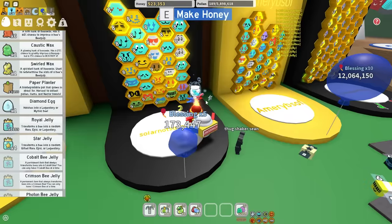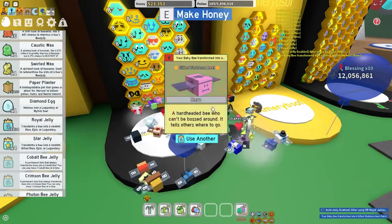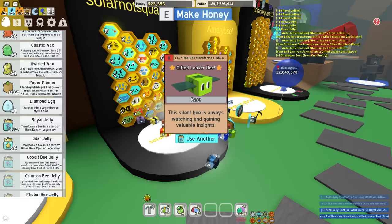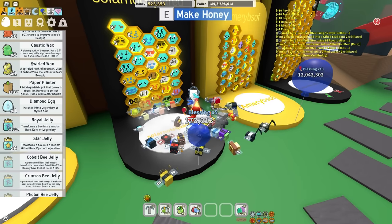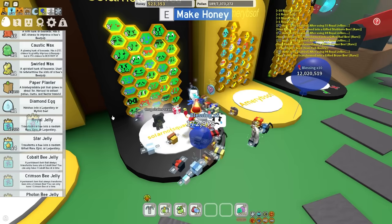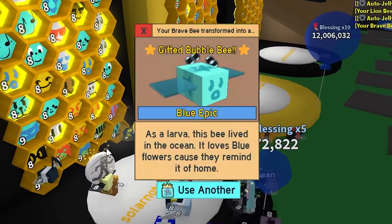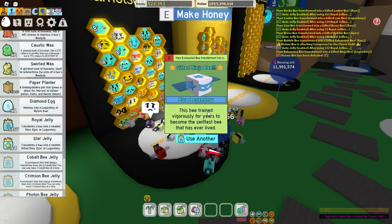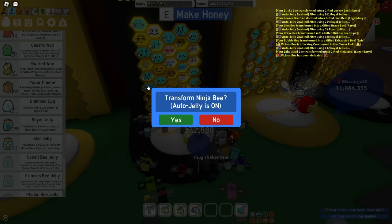I have about 1,500 royal jelly. I have three baby bees - I don't think I need three baby bees. I already have gifted stubborn bee and gifted rat bee. Gifted looker bee - that's one I didn't have! I'm gonna use my next one - I think I'll use it on frosty bee. Gifted brave bee - another new one! Gifted bubble bee, gifted ninja bee - I kind of don't want to gamble anymore, but I'll do one more on my ninja bee.